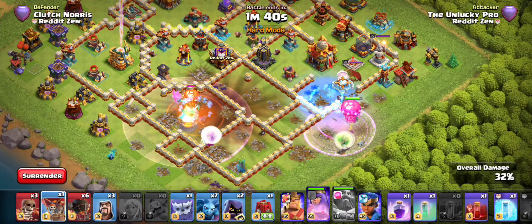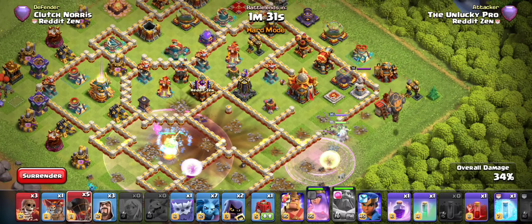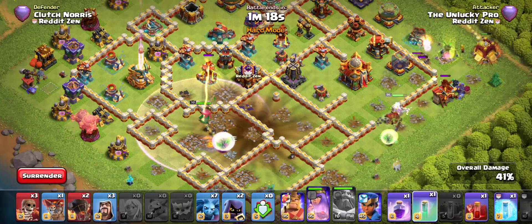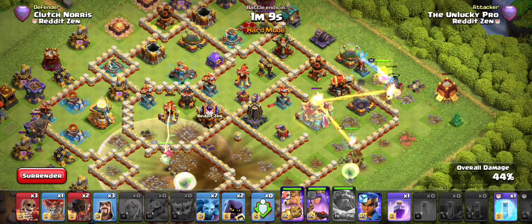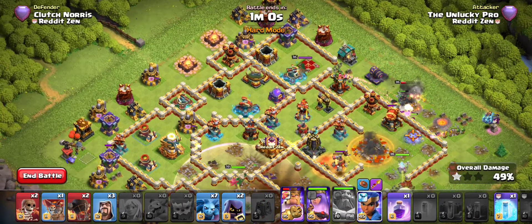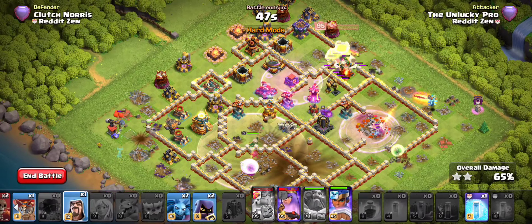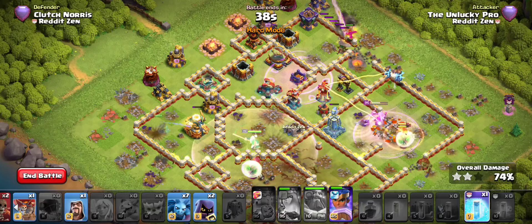I might have to freeze to protect those healers. We have balloons to help out, so once again we go with the principle of ensuring heroes can funnel for each other. I'll drop a siege barracks here — I can consider raging my warden as he gets closer to the single inferno, but actually I'll just give him an invis spell instead. There's a very nice wall break as well. I'll drop my royal champion at the left side of the base; they've all more or less funneled for each other.